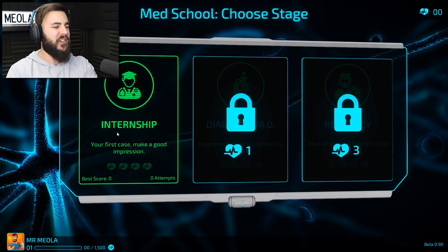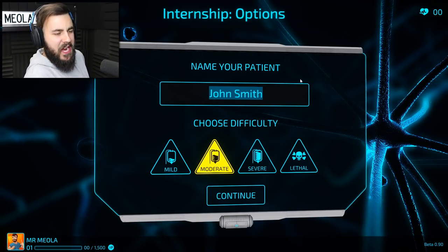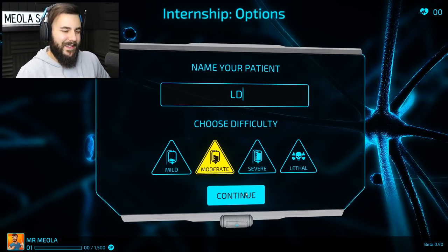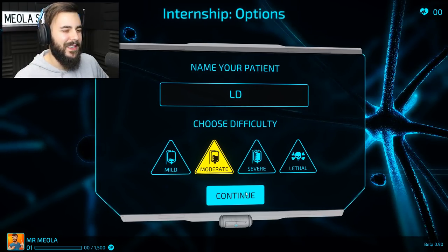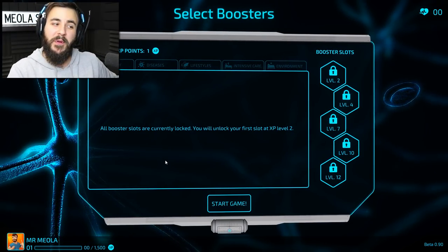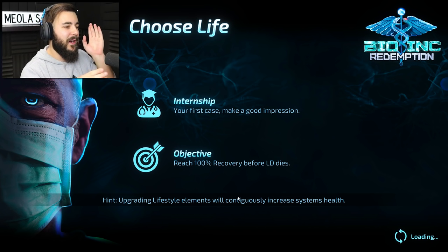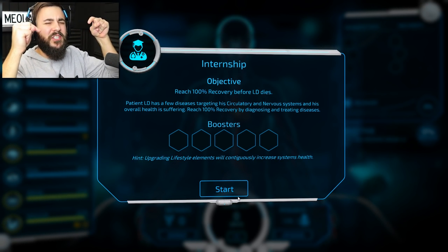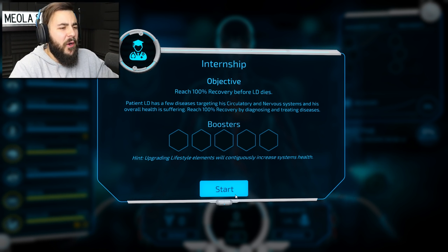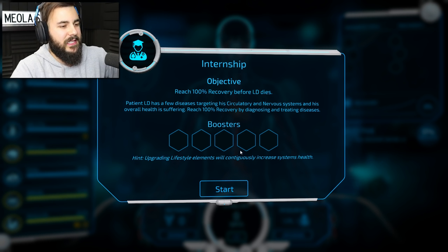It's our first internship, the first case. Let's make a good impression. We can do this. My patient's name - we're going to call him LD. If you know the reference, you know who LD is - you're an absolute legend. So all the booster slots are currently locked, I don't even know what that means. If you want to name our next patient, let me know down in the comments. Our objective is to make sure that LD recovers 100% before he dies.